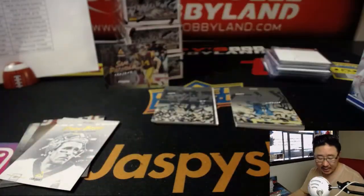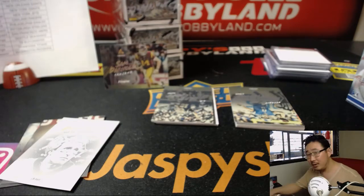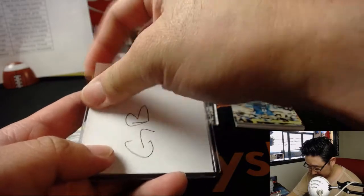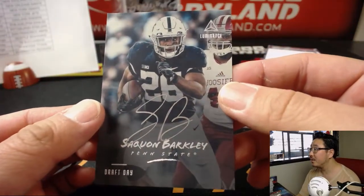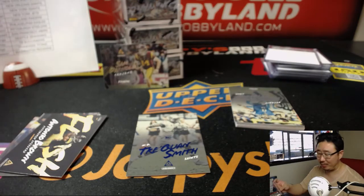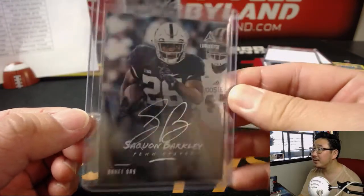There's Pacey from Dawson's Creek — 99 out of 99, Joshua Jackson, Green Bay Packers. Remember that show? Out of 99, Traquan Smith, and then Saquon Barkley — nice Saquon Barkley for the New York Football Giants, Daniel Patera with the Draft Day autograph. Love it. That is strong right there. They need that running game.